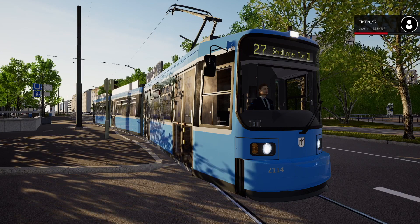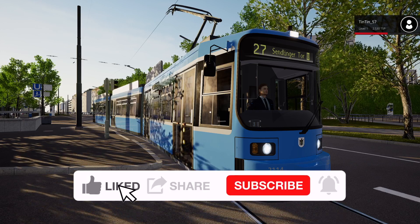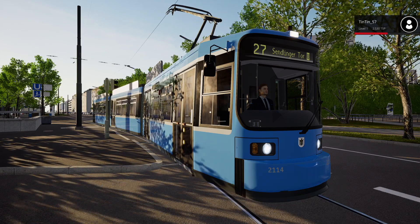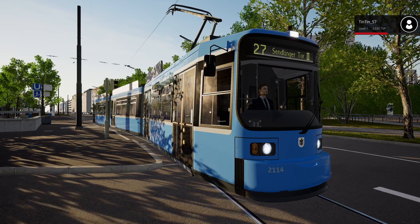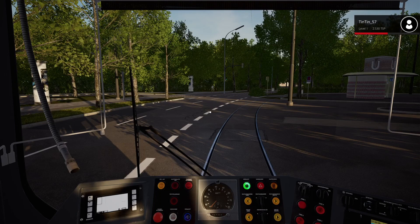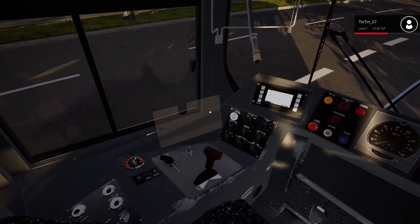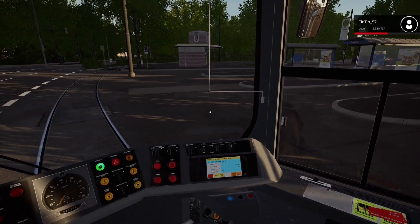Hello everyone, welcome back to the channel — more Tram Sim on console. The console edition has released today. You might have seen the first look video earlier, where I was running on the Vienna DLC — it's actually part of the standard edition on console. So we're in Vienna in that video, but for this second video we are over in Munich, which is the other location in the game. We're in the R2.2B tram this time, a little different to the Flexity you saw before. Controls are basically the same using the controller.